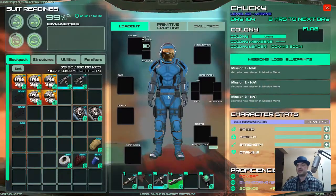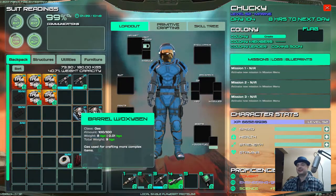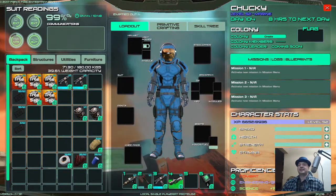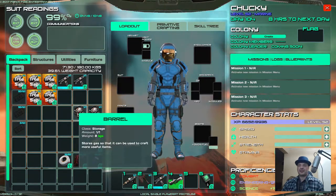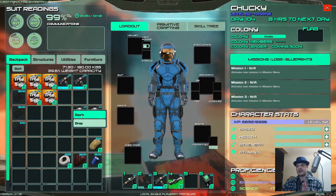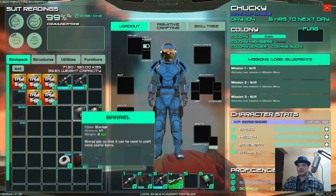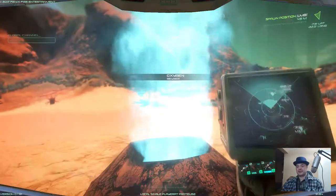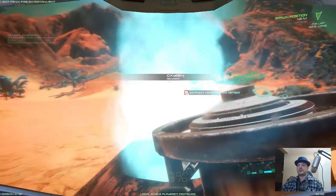We can fill those up. You can empty the canisters with right click and then it actually says empty. Anyway, take one of the cans, put it in slot 5, equip it, go up to the gas deposit and fill up with oxygen.